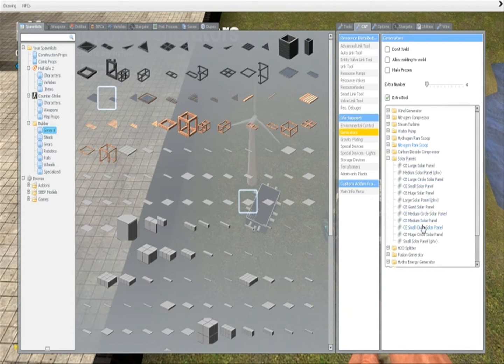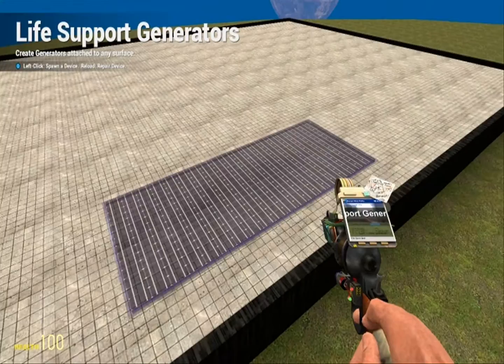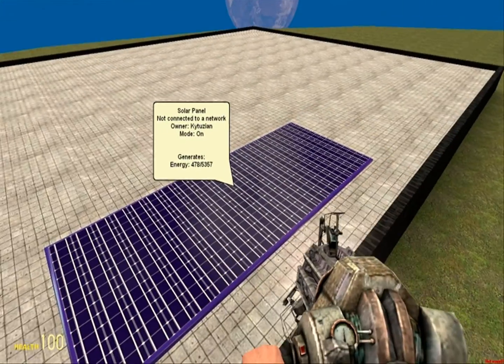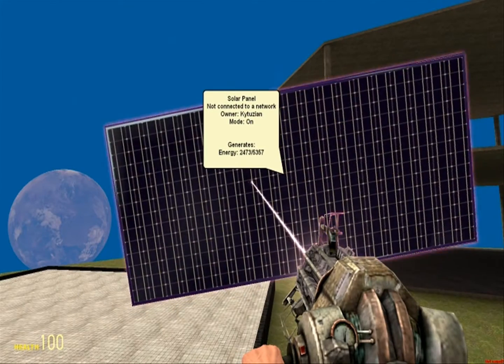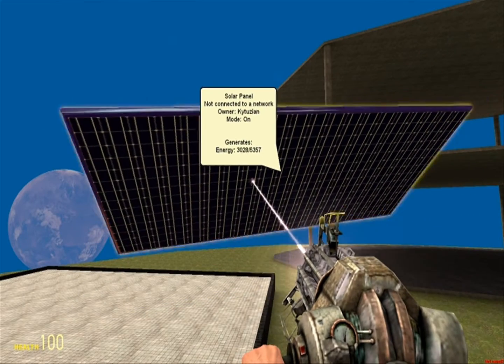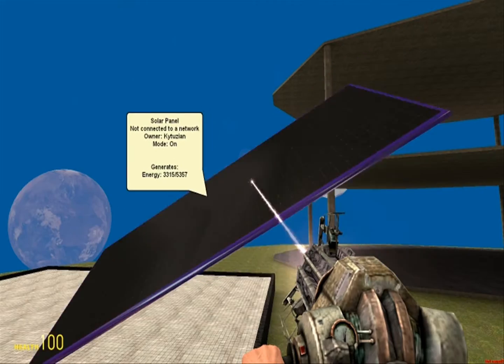Of course, you probably want power in space, especially if you're going to have a spaceship — or even more so, a space station. So solar panels are the answer. If they're not facing the sun, they will turn off. I'm going to try to get them to not face the sun here.